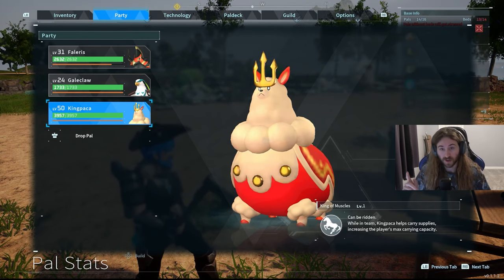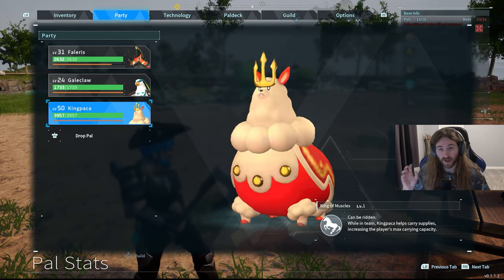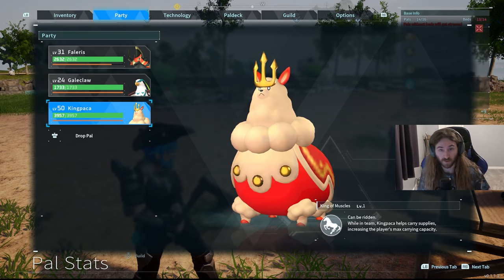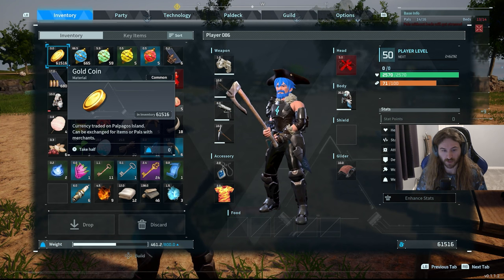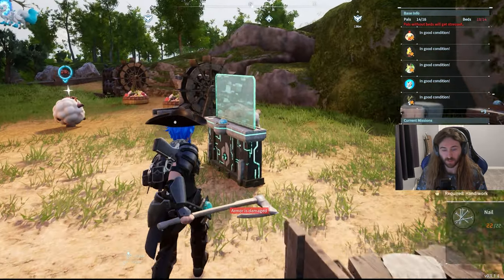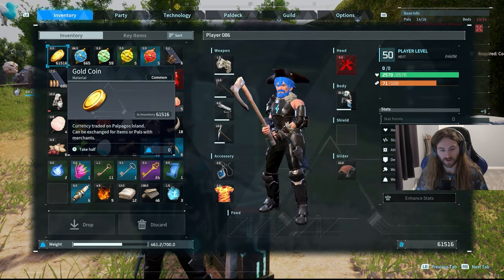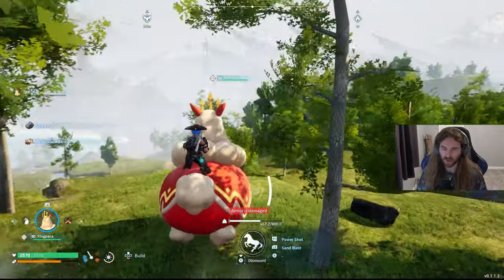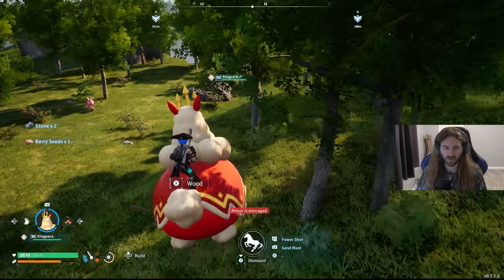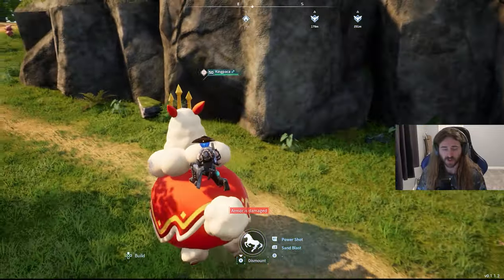Here's my next tip. You see this thick boy right here, Kingpaca? Kingpaca will give you an extra 100 carry capacity for your inventory space as long as you have him in your party and you craft his saddle. Right now I have 800 inventory space because he's in my party — if I take him out, it drops down to 700. What's really cool is that you can ride him too, and he's actually not that slow. It's nice having that extra 100 capacity plus a mount you can ride.